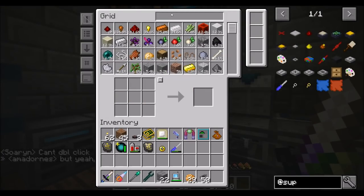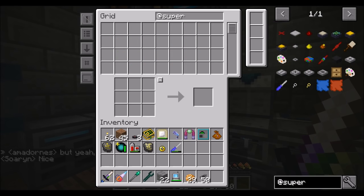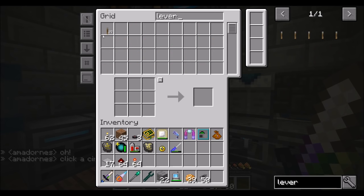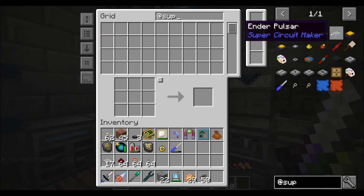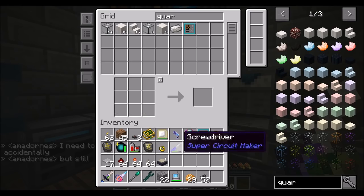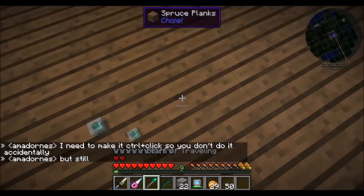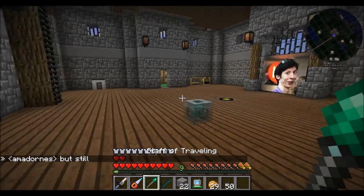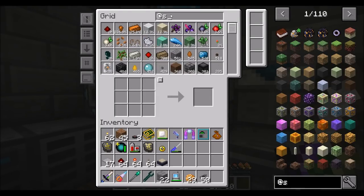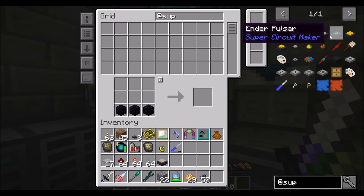I don't have a clear goal other than playing with Super Circuit Maker. I've got some circuits, some tiny redstone, some torches, and I'm probably going to want levers. I probably want an ender pulsar and a quartz resonator. Do we not have any quartz? We might have quartz down here. I thought we had quartz — why don't you steal all my quartz?